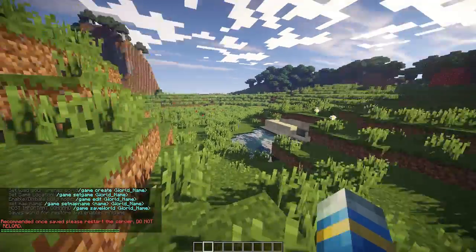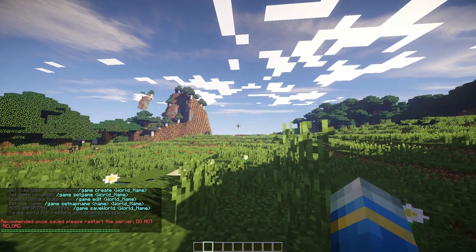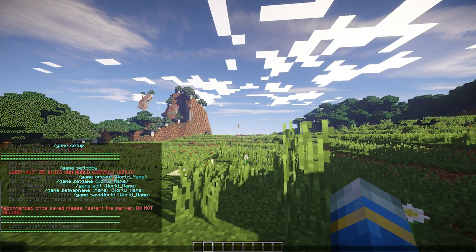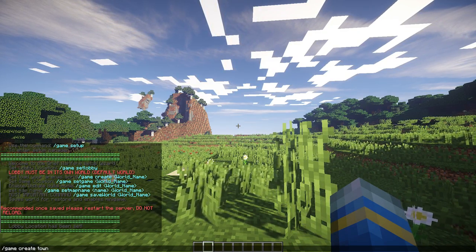You obviously need two worlds — you need your lobby world. This is just a randomly generated world which is going to be our lobby, so do /game set lobby. Once you've done that, we can create the map. I've called it 'town' because that's short and sweet, and we'll be teleported there.